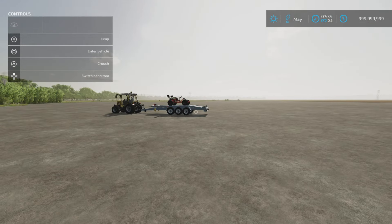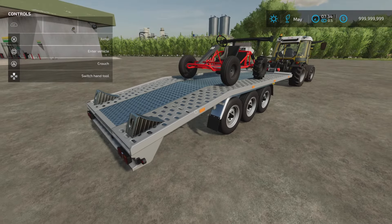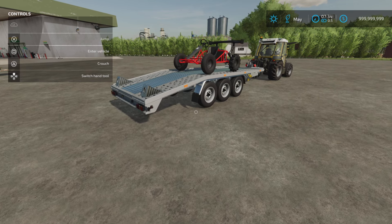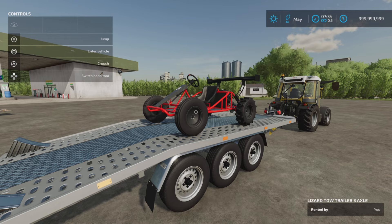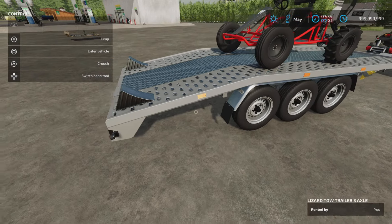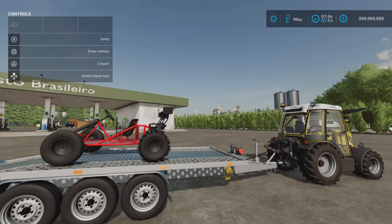Next we have the Lizard Tow Trailer by Cashdown18 — 4.92 megabytes download, four slots on console. On top of that we've got the Lizard Mini Buggy by GNFS — 6.96 megabytes download, five slots on console. I only put that on here to see if it would lock down because it doesn't have tension straps, and it locks down no problem at all. You'll find the trailer under Tools and Low Loaders for 9 grand; slot count comes down to one.